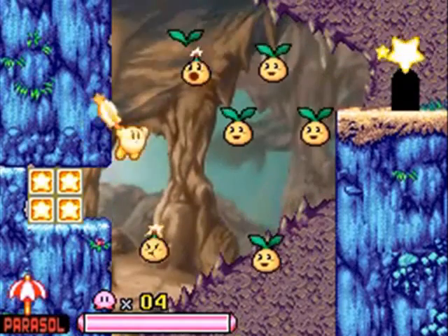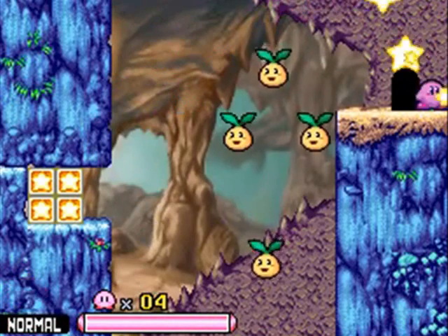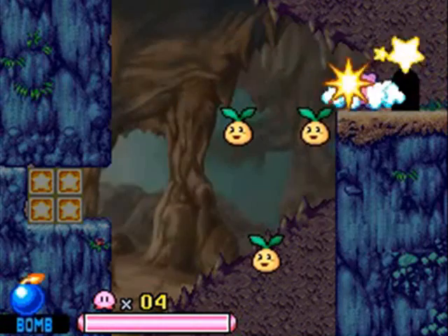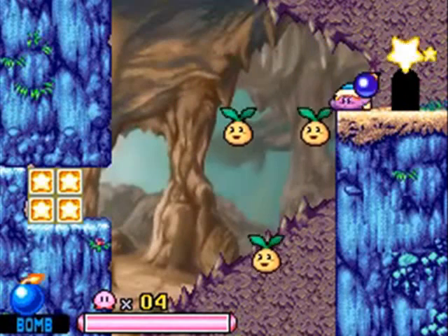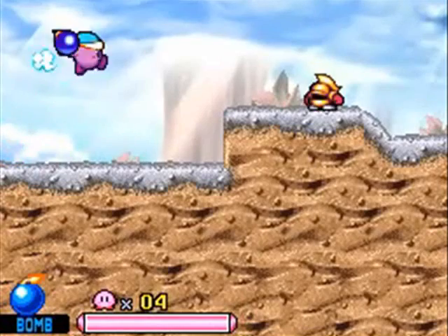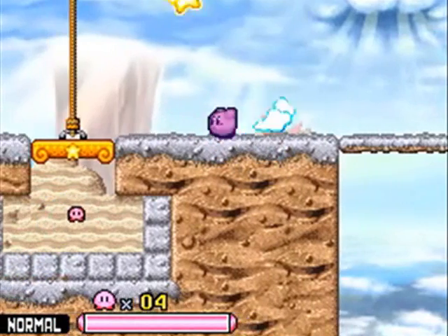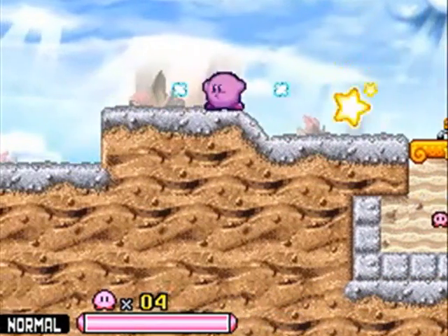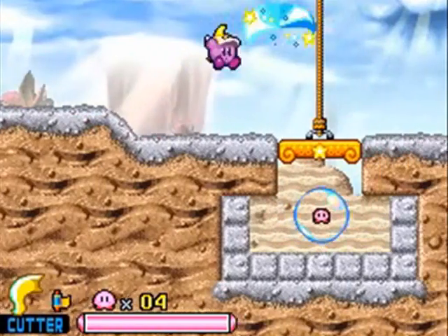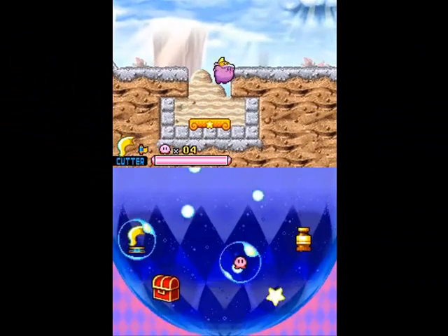There's not really much in here except for a bubble. If you fly over here, you can actually grab one of these bomb guys, which I'm going to do, because Bomb is an all-around awesome ability. In terms of long-range abilities, Bomb is probably the best — especially for certain bosses in the boss attack mode. Unfortunately, we do need Cutter here if you want to cut the ropes and get things, though I guess you don't need to.